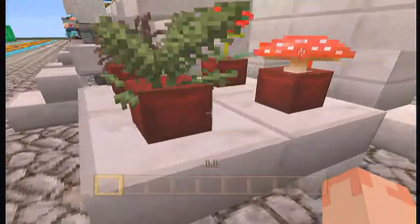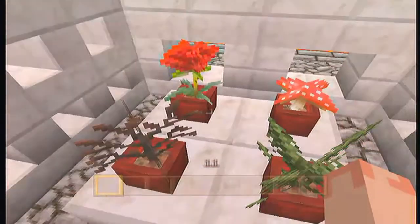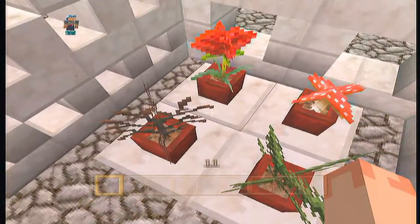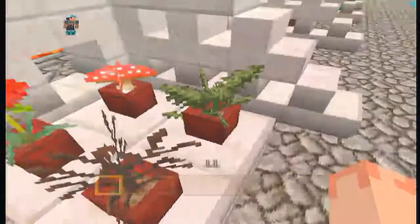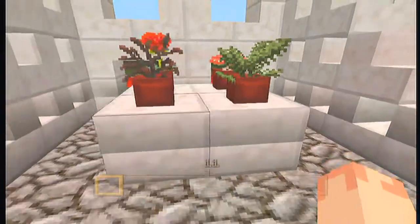They added flower pots to Minecraft Xbox 360 Edition. You can put dead bushes in your house, or put flowers for your lover, mushrooms for your drug addict friend, and ferns for Martha Stewart.